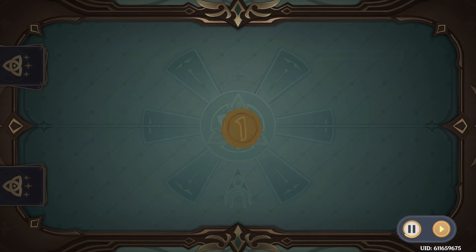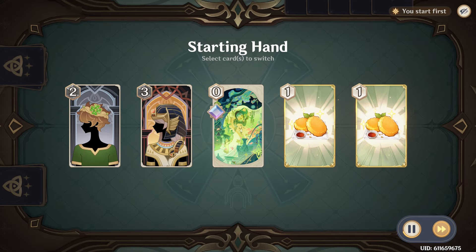Diving into the match. We're going to win the coin toss, which is always nice in a fast meta like this. Pausing real quick on the opening hand: Lucky Dog is a great card to have later on, and so is Food, but we're not going to want that in the early game.